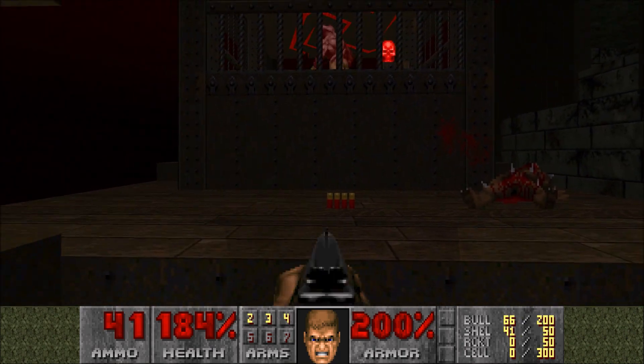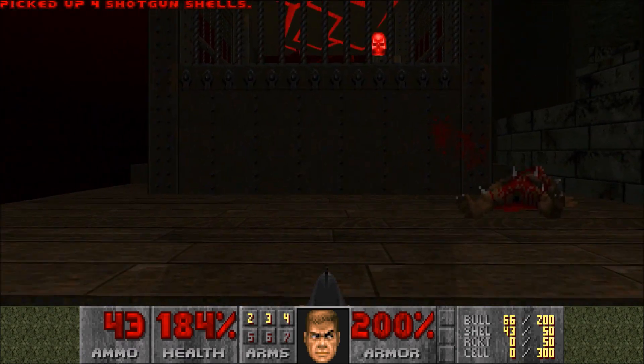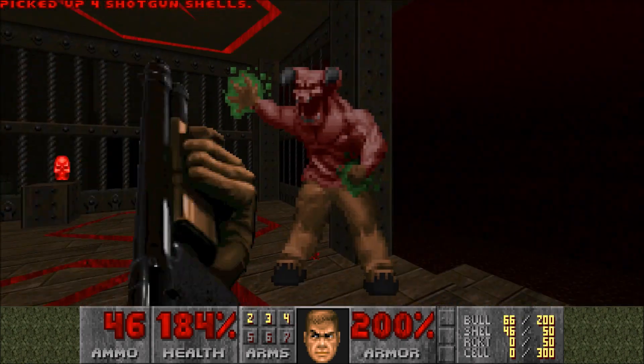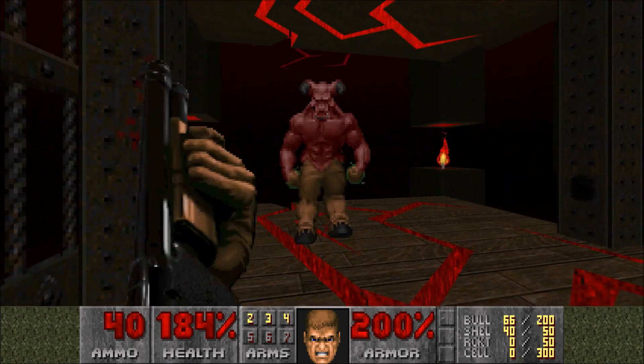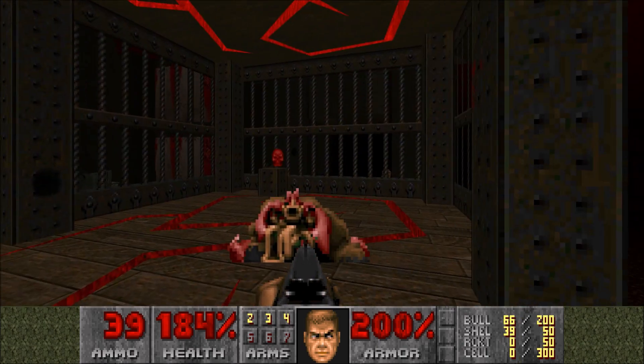This Baron here — all you really have to gun him down with is either the shotgun or the chaingun, and we don't have a whole lot of bullets for the chaingun, so we'll just use the shotgun on him. This is a recurring thing — it happens a lot in this wad, just shotgunning big guys down.